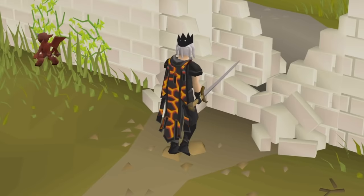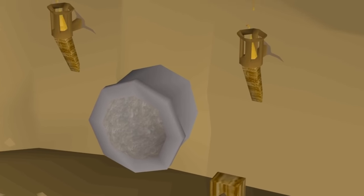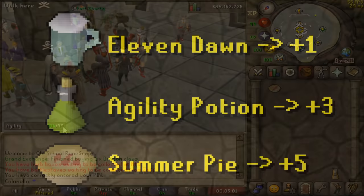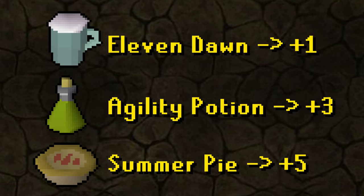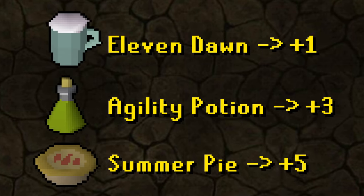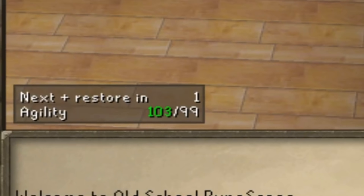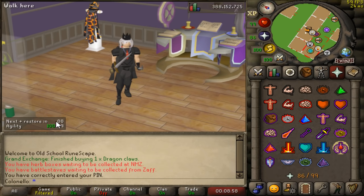A lot of you are probably training agility so you can use one of the game's many shortcuts. If you're just a few levels away from the one you want to use, you can actually just boost your level to use it. The items shown on screen right now all temporarily boost your agility level, and can all be purchased on the Grand Exchange for pretty cheap. You can also use these boosts to access higher level agility courses early, but it gets really annoying having to reboost. However, if you have the Preserve Prayer unlocked, you can use that to make the boost last 50% longer.